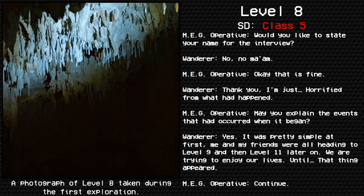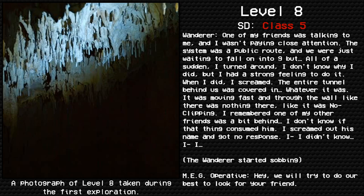Wanderer: One of my friends was talking to me and I wasn't paying close attention. We were on a public route, just waiting to fall into Level 9. But all of a sudden I turned around — I don't know why, I just had a strong feeling to do it. When I did, I screamed. The entire tunnel behind us was covered in whatever it was. It was moving fast, passing through the wall like there was nothing there — like it was no-clipping. I remembered one of my friends was a bit behind. I screamed out his name and got no response.